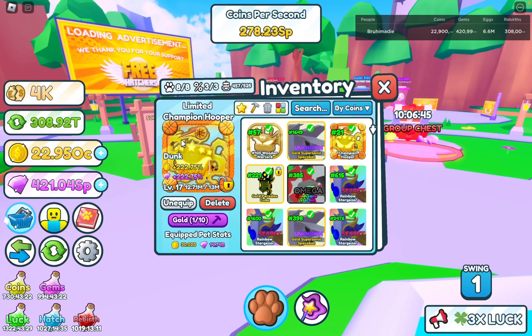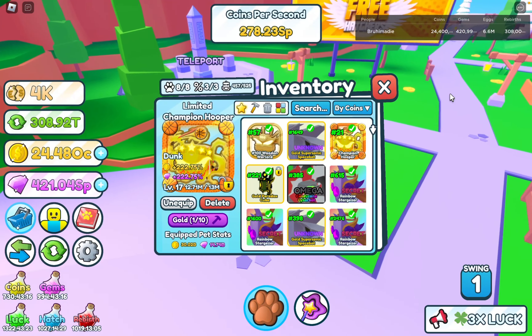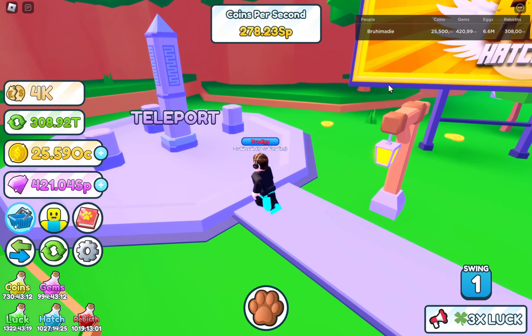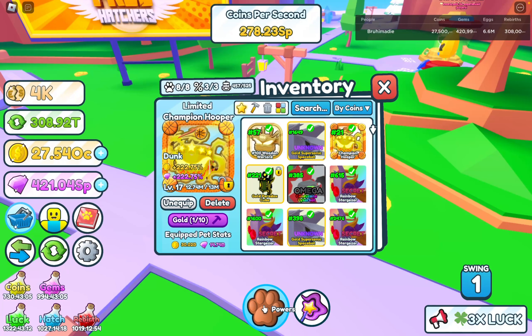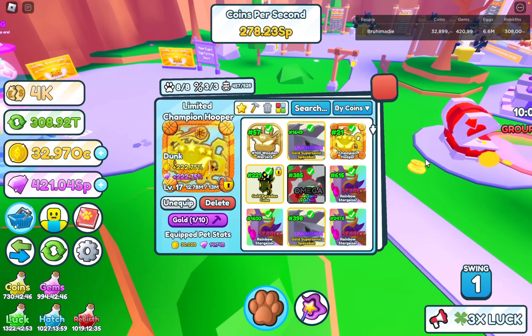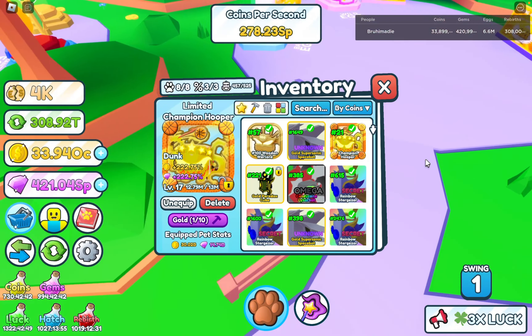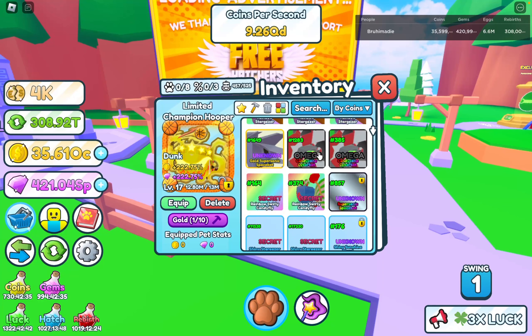I don't know how powerful this pet's going to be, but in the future, maybe if I get enough eggshells, I might make it golden. Right now only five of the gold Champion Hoopers exist. If I had eggshells, now would be the time to do it, but I don't. Look at my eggshells - I have only 4,000 eggshells. I can redeem like 700,000, but that's still nowhere close to enough to make this golden, which actually costs 2.5 million eggshells. Before I forget, let me show y'all how this pet looks like.